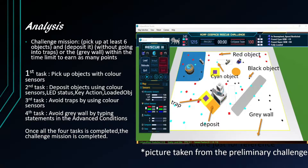Thirdly, the robot can avoid traps by using color sensors. Last but not least, the robot can avoid the grey wall by putting statements in the advanced conditions. After all these tasks are completed, the challenge mission will be solved.